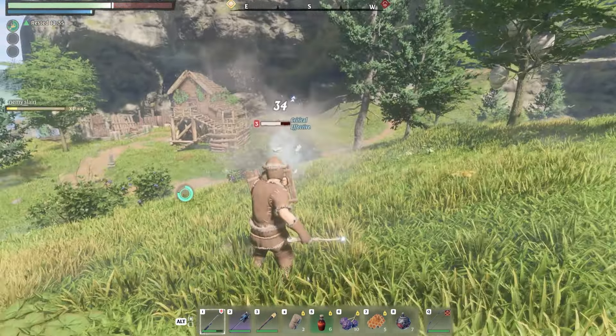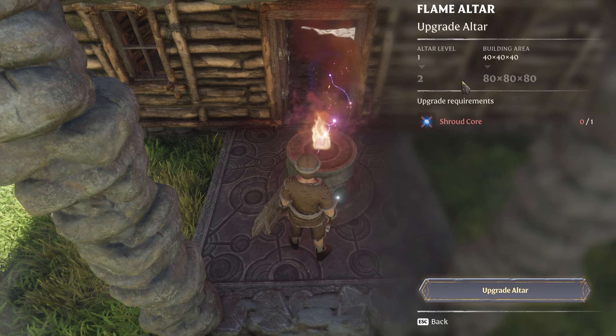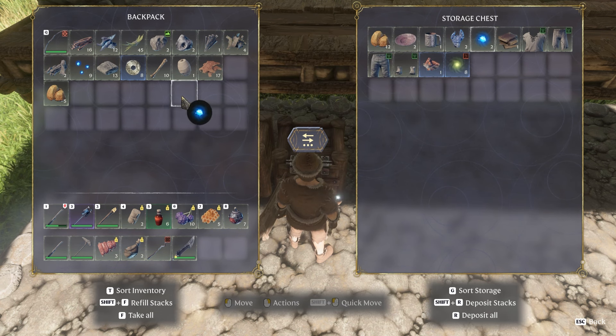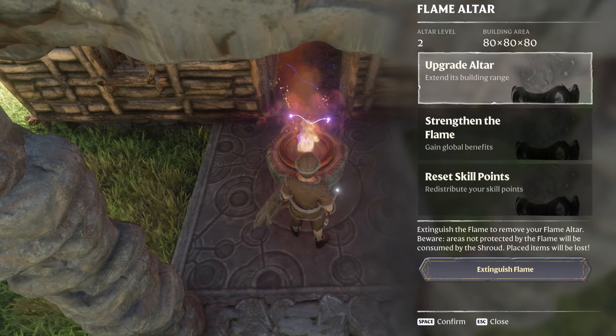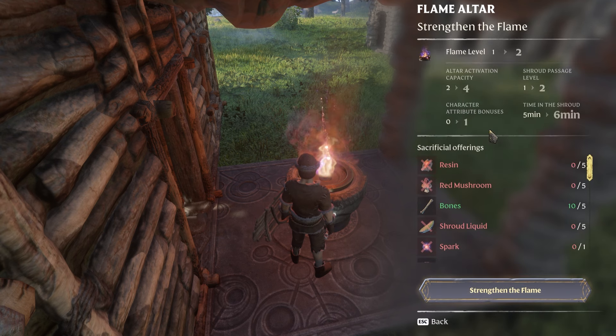Your time in the enshrouded area counts down from five minutes, but this can be extended in a few ways and it's something you want to prioritize. The best way is to upgrade your flame altar — open it up and you can see you can upgrade it. All you need is one shroud core, which you get by killing enemies known as wraiths in enshrouded zones. Go to 'commune with the flame,' upgrade the altar with your shroud core, and you've now upgraded it to level two.